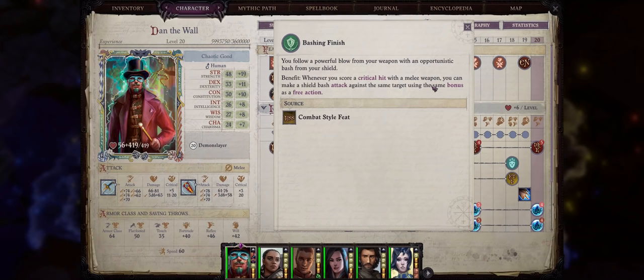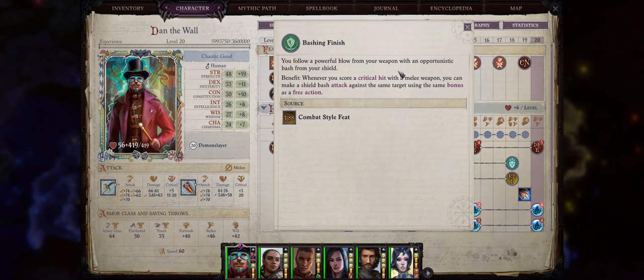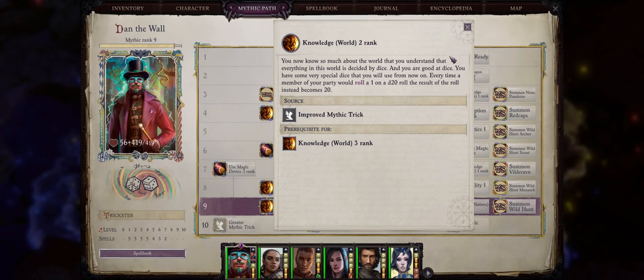Until the enemy is left dead — there's no point in attacking a dead enemy. Because this ability is directly related to your critical hits, it is in our best interest to have very high critical range, which is another reason for going with tricksters who can achieve the ultimate critical range in the game. My scimitar here, for example, has 11 to 20, which is actually 10 to 20 because of the Knowledge World 2 trick, for 50% critical chance.